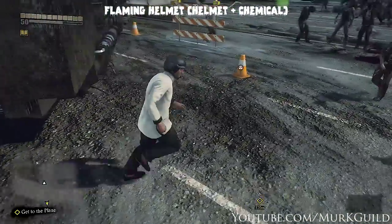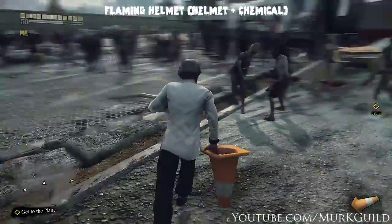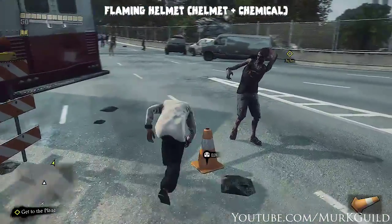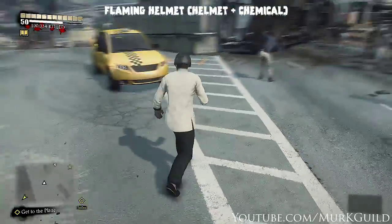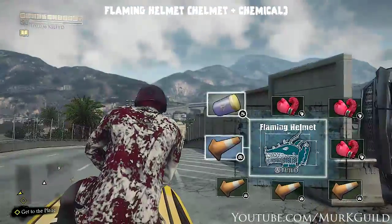For the flaming helmet, once again there's no real tip or trick to this. For the helmets I just use the pylons because you'll find them all over the place and they'll be in a big group. For chemicals I just use queen bees. Once you find a group of pylons just snag them all up, then kill some zombies, get the bees, and this one's really easy as well.